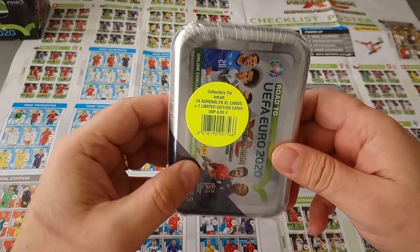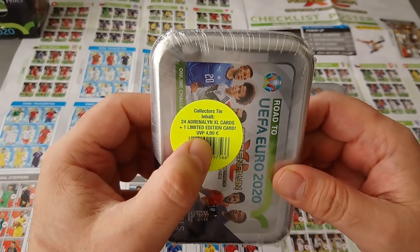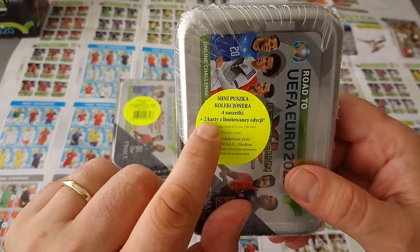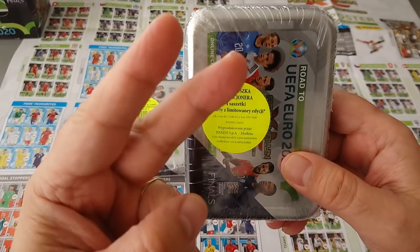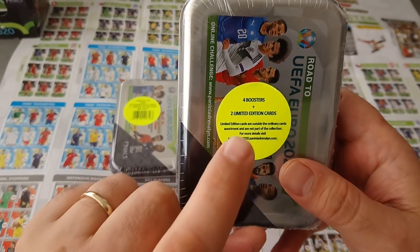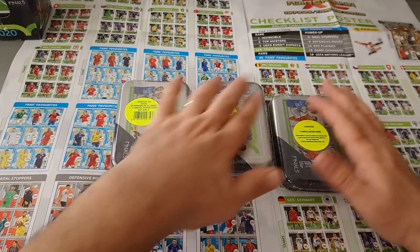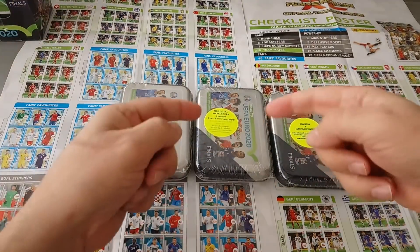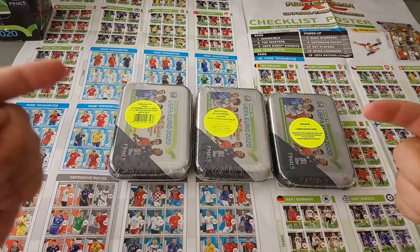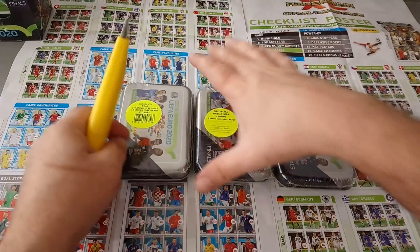So what do we got here? We got a mini tin from Germany - 24 cards, one limited edition, four Euro 99. The second one we've got a mini tin from Poland with four packets but two limited edition cards. And finally we got a Nordic mini tin with two limited edition cards. So who's gonna win - Germany, Poland or Sweden? Let's crack them open and see. Are we gonna pull some top masters, some power-up cards that are hard to come by?